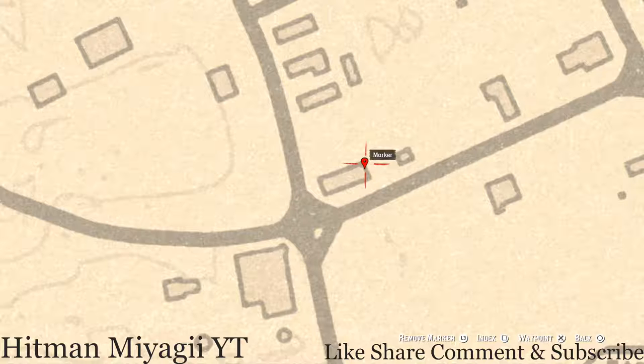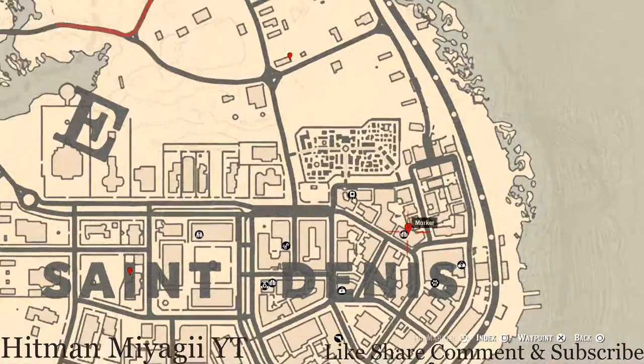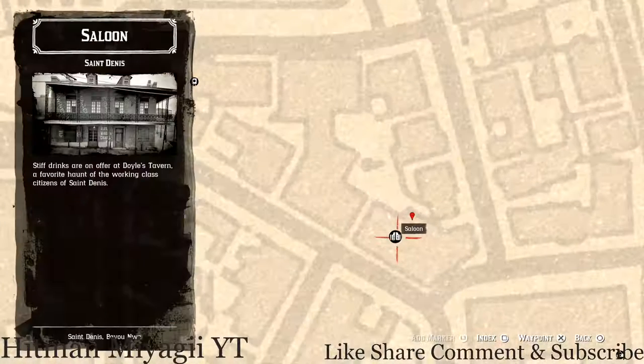Right here at this location of this marker, you guys will get a family heirloom. This family heirloom is on the back porch or back deck of this house on a table, and this item is a horse hairbrush family heirloom, so go and grab that as well.